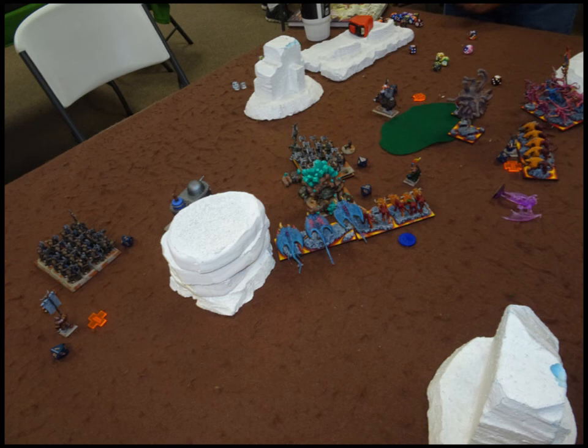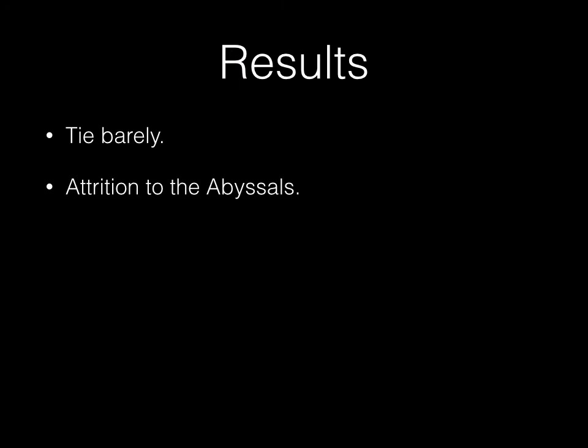Diced down kind of sucks, but we weren't playing with chess clocks and our game was running long. So it just happens. Results: it was a tie — barely a tie. My opponent got just sub-200 points beating me when he would have needed around 220 for the 10% threshold. The attrition clearly went to the Abyssals. Surprisingly, the tank scoring was a surprising amount of points left on the board.